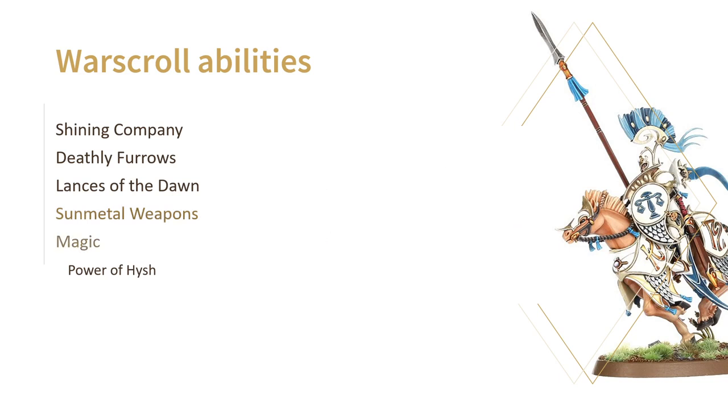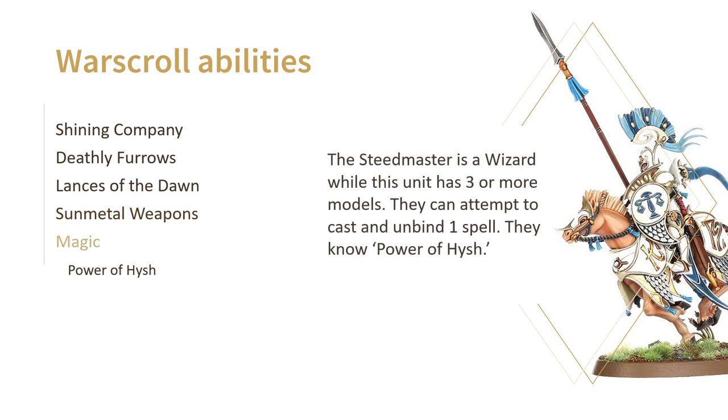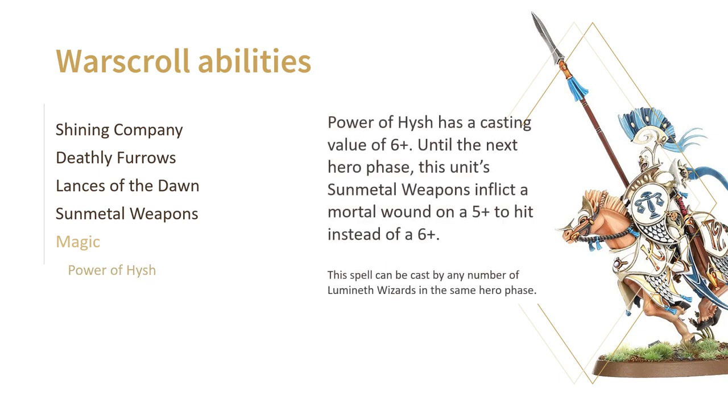Your Steedmaster can help you out a little bit though. He's a wizard as long as the unit has three models — he can cast and unbind one spell, and knows the Power of Hysh spell. Power of Hysh improves your Sun Metal weapons: instead of mortal wounding your enemies on unmodified sixes, you inflict mortal wounds on a hit roll of five. On their best day that means five mortal wounds on average; on their worst that's only one and a half. So nothing extraordinary there.